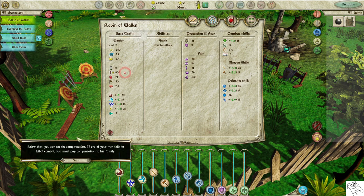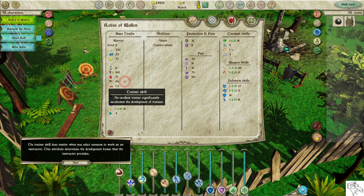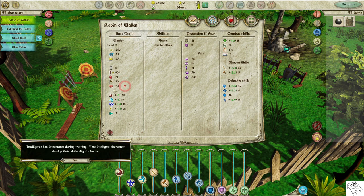You can see the compensation below — if one of your men falls in lethal combat, you must pay compensation to his family. The Red Fist icon indicates courage. If courage is low, the character will often refuse to participate in lethal combat. The Trainer skill matters when selecting someone as an instructor; it determines the development bonus provided. Intelligence affects training speed — more intelligent characters develop skills slightly faster. Strength determines how much armor a character can wear without being overloaded and affects the magnitude of damage inflicted.